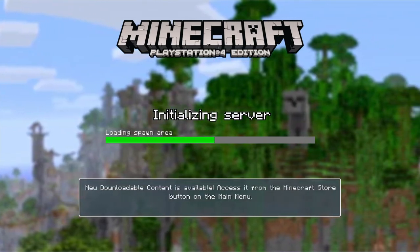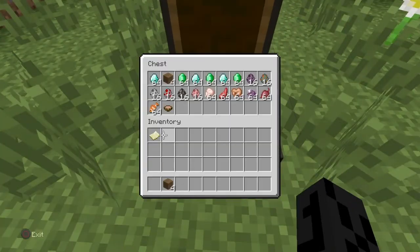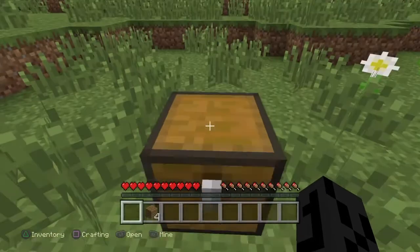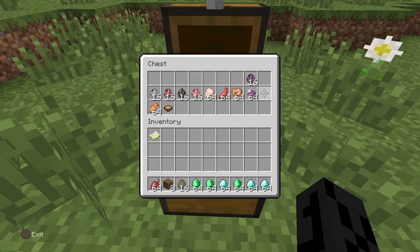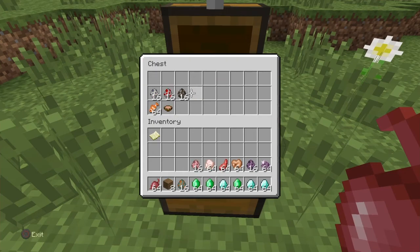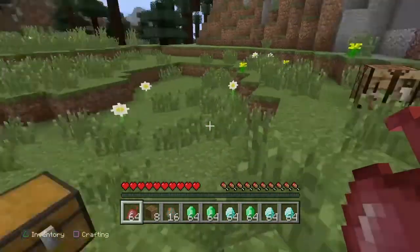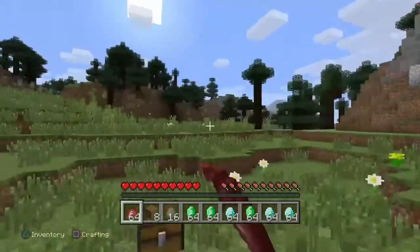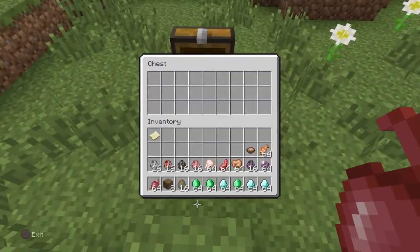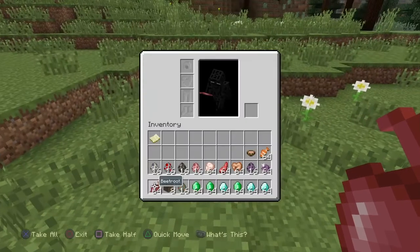As you can see, instead of creative it now says survival — if it says that, then you did this correctly. Load the game back up and you should see the items in your chest. All the diamonds, spawn eggs, and food I put in there are back. When the game loaded it didn't say anything about disabling trophies or leaderboards, so that means you did it correctly. Have fun duplicating emeralds and diamonds!